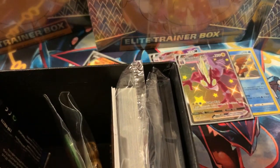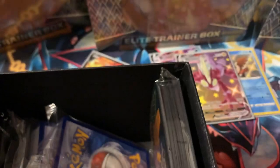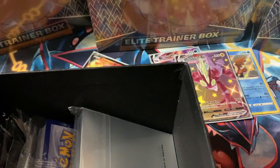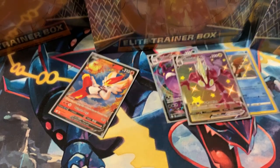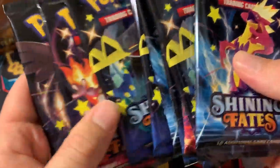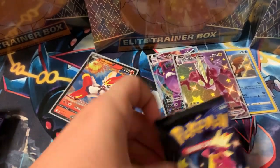Code card for you guys — ETB Shining Fates, you'll get this. We get a promo Eevee card out of it — beautiful card. Ten packs to go! Two, four, six, eight, ten packs. ETB number one, let's go — opening the top left of the six.